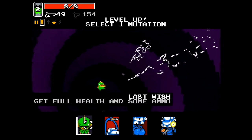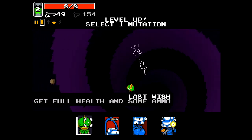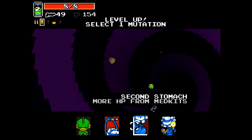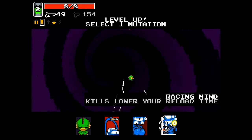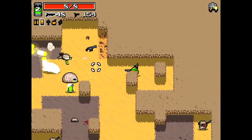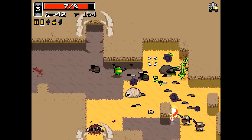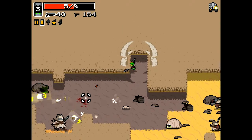Last Wish is when you're really screwed and you're down to one health but you just happen to make it to the next stage. Long Arms increases melee range — I don't need that because I'm not using melee in this one. Second Stone gives more HP from medkits. Kills Lower Reload Time seems good for me since I am Fish. And I have not demonstrated the dodge roll yet — I should probably do that. I don't utilize it to its full potential usually. Dodge roll!